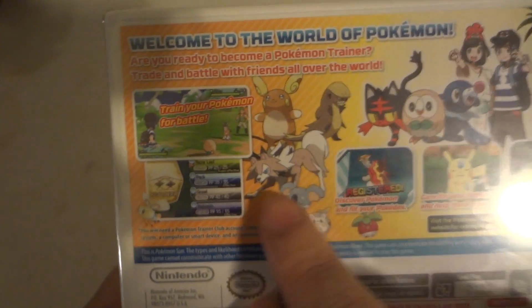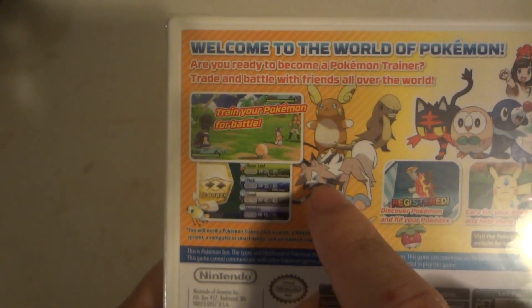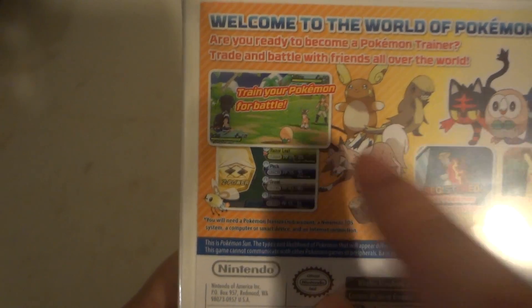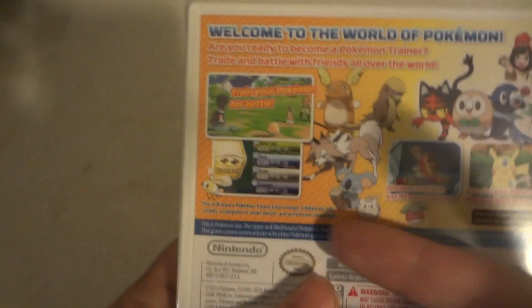So here's some of the Pokemon that you can get, like this little ferret guy. This one right here I know his name — it is a lot like a gun. So it's actually a wolf, giving the name Lycan, instead of a fox.